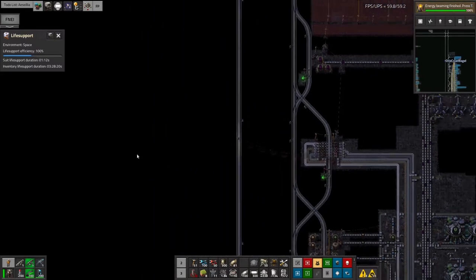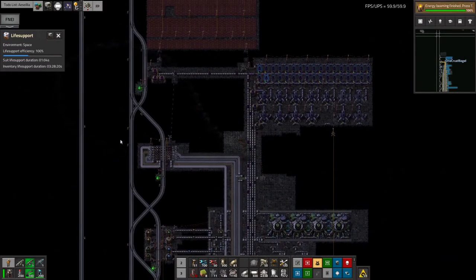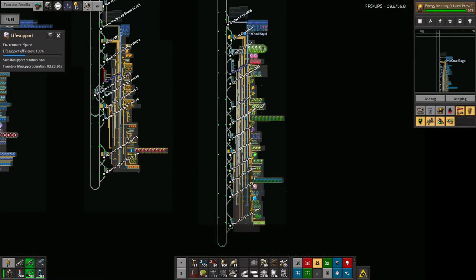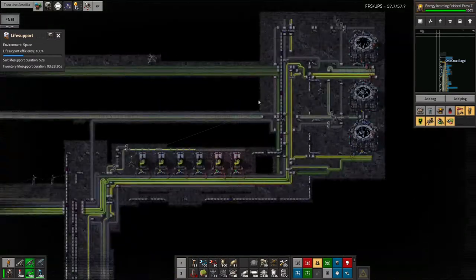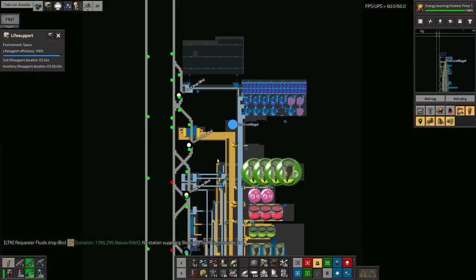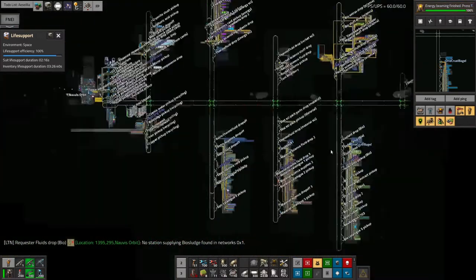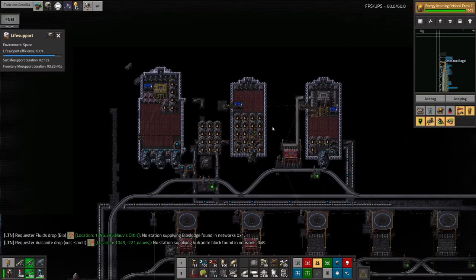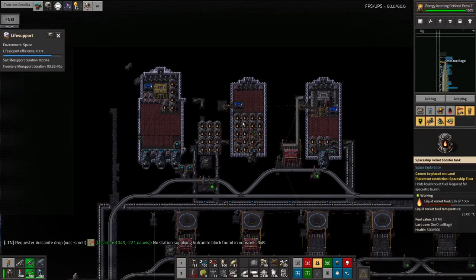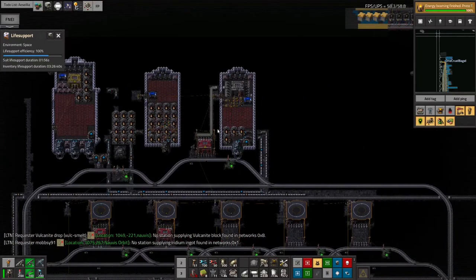The way to fix this even better is probably to have the spaceship land here and dump everything, because I think this is the only area that uses vitamelange. The problem with having the spaceship land here and unload directly onto the bus is that I'd need to get the fuel to the spaceship — and the spaceship fueling is all going on over here. In hindsight, it probably would have been better to have the refueling station in orbit over Assalia. But at this point, it's probably easier to just go with another one of these stations, so if we make a copy of this and put it in here...